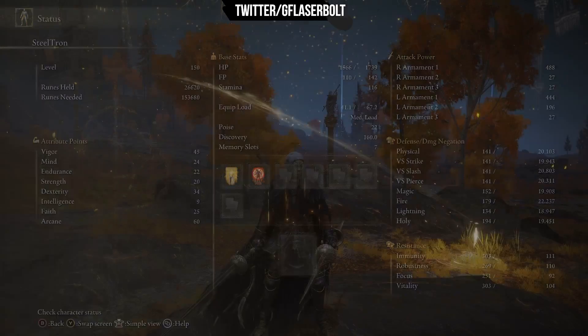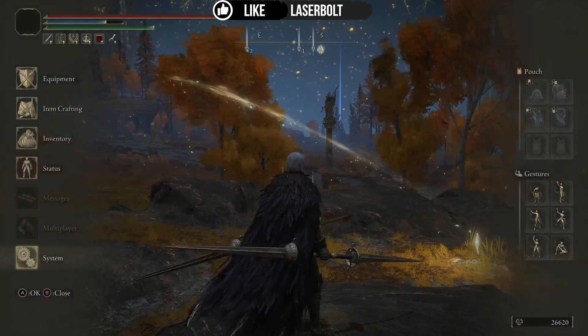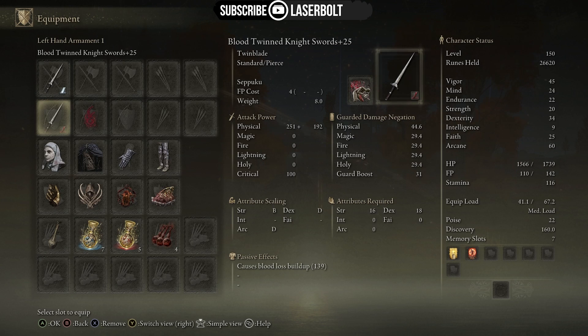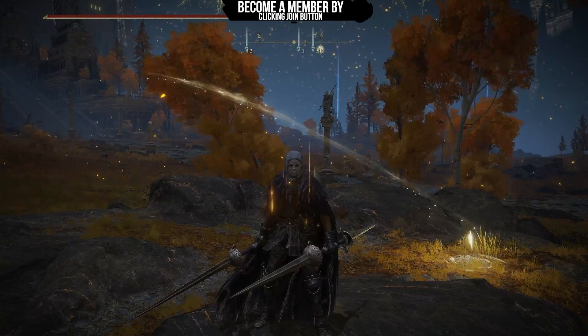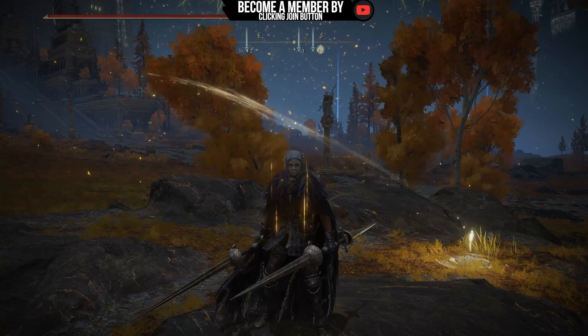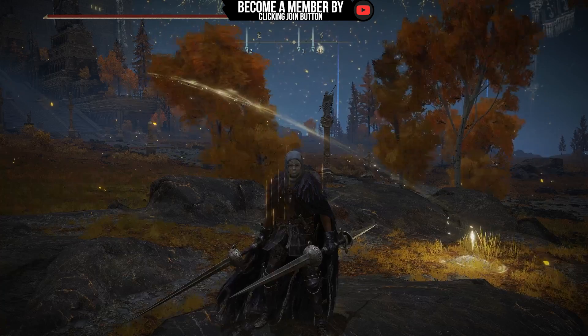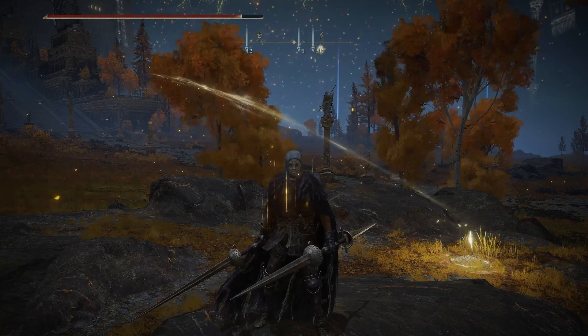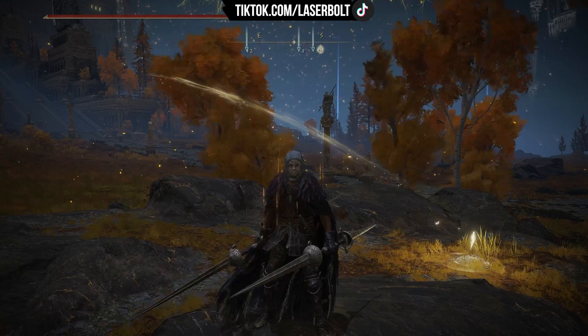At Arcane 60, at around level 100, you're going to be dealing a blood loss buildup of 139. That 139 buildup deals a tremendous amount of damage, and with the White Mask and the Lord of Blood's Exaltation you're dealing an additional 30% — you're going to be wrecking it.